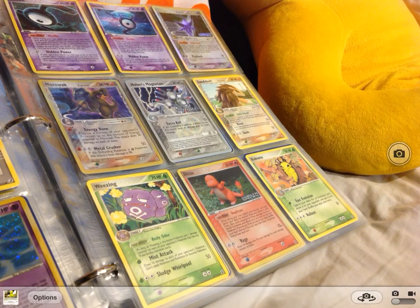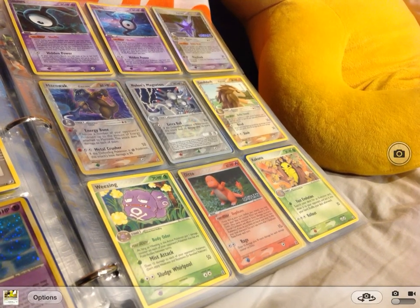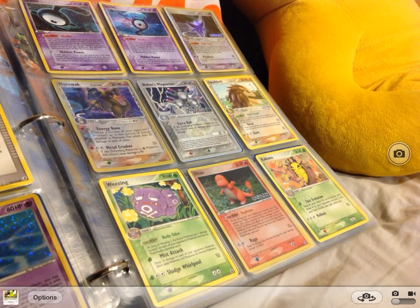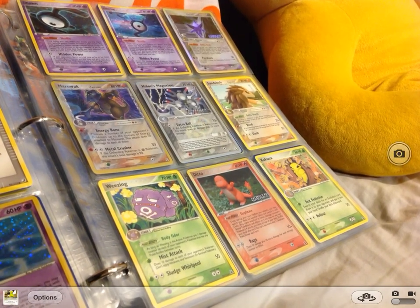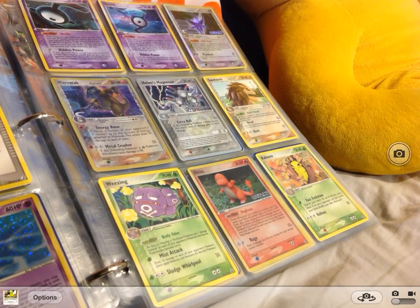Firstly it is Espeon, then it is Marowak Delta Species, and this one is a Holland Magneton, which is signed by Jeremy something or other. He won the 2007 World Championships, or came second, I can't remember.